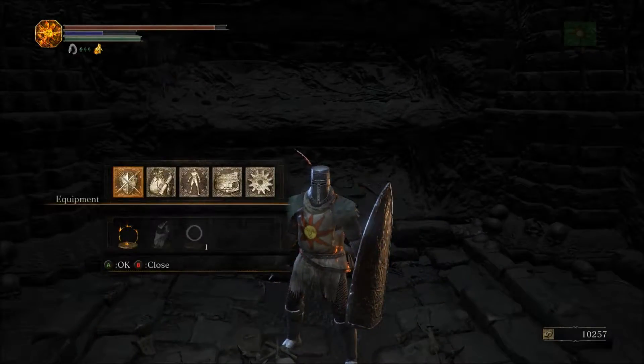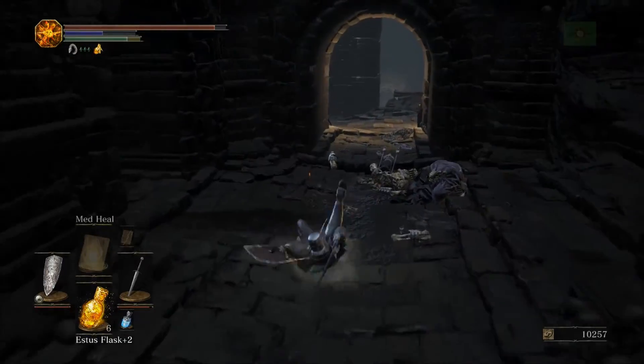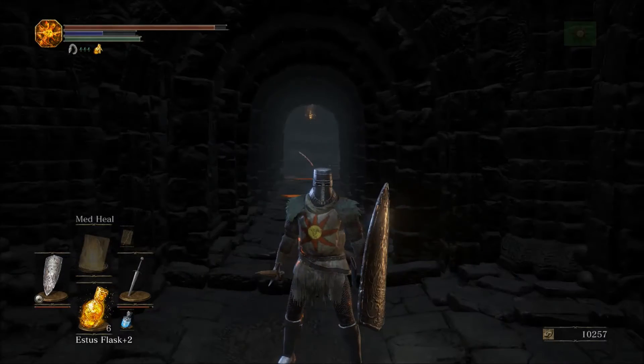And that's where it is, and then you'll get this — the Karthus Pyromancy Tome. So that will allow you to learn more Pyromancies. And to escape at the end of this tunnel, there's just an illusionary wall. Or you can just homeward bone out.